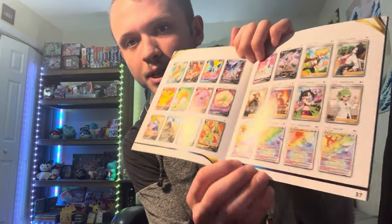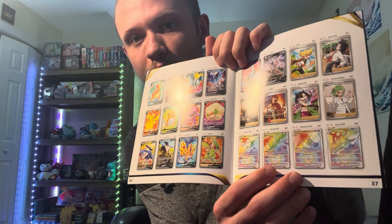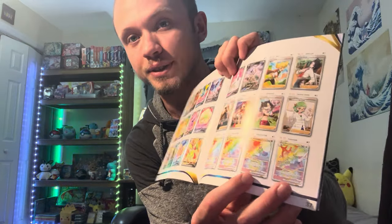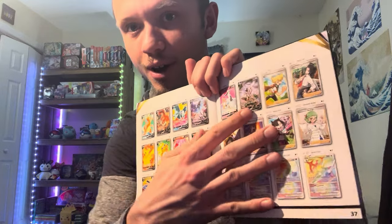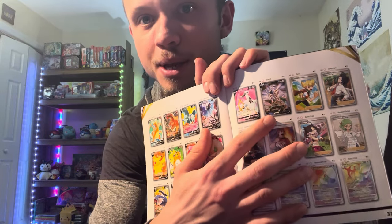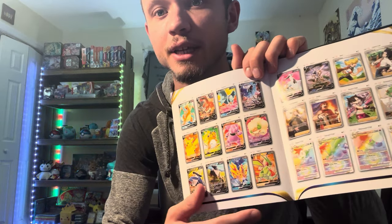There's the Shaman V-Star, there's a Charizard V-Star rainbow, Whimsicott, and this one here is the Arceus secret rare. It goes on and on — this is actually an alternate artwork Arceus right here, and there's a full art Arceus. If we could pull any of these cards, it would be insane.